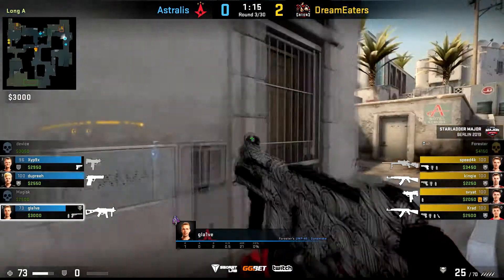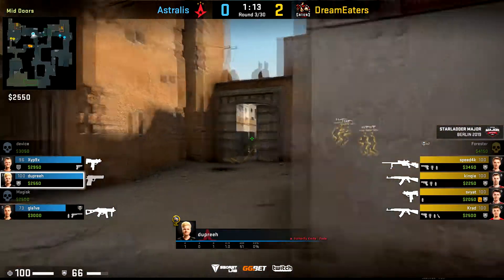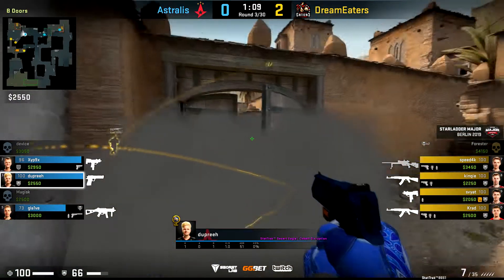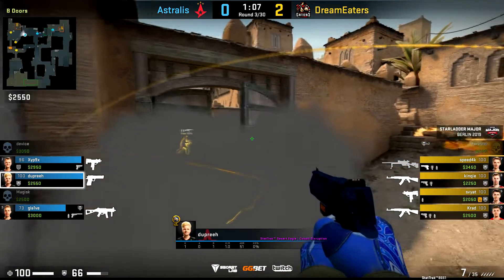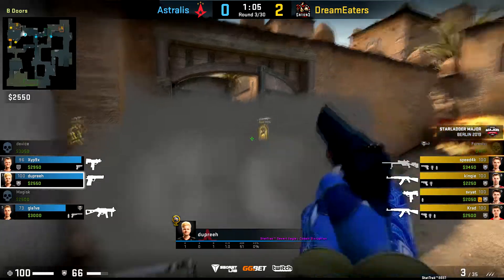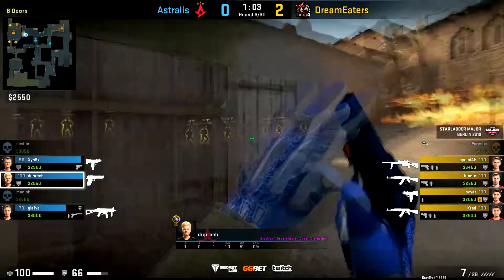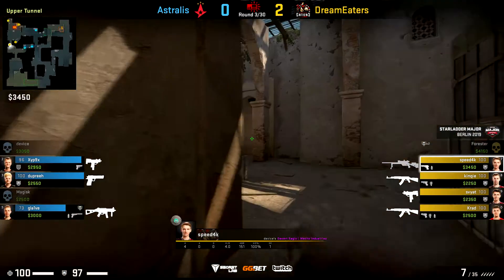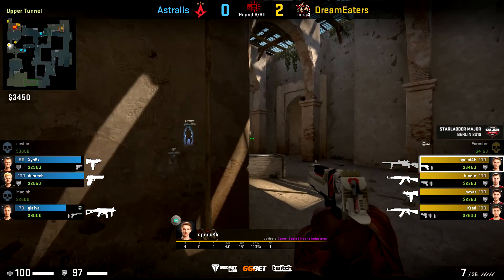We're going to start with some lovely on-the-fly thinking from Astralis in this low buy round against Dream Eaters. Glaive gets this smoke from A Long thanks to some good early trades, and Astralis end up losing the B bombsite later in the round, meaning they either have to retake or just try to deny the save.